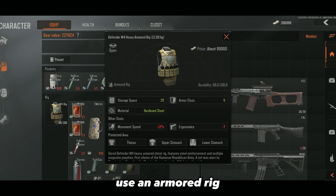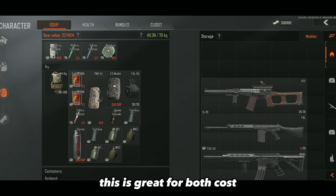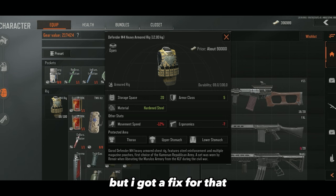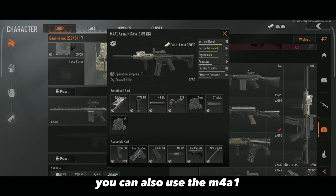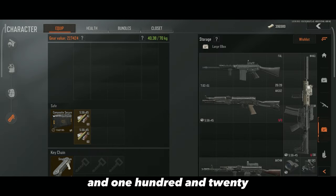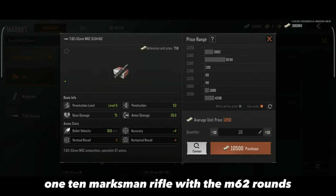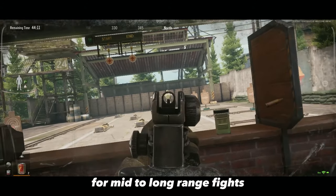Vest: I use an armored rig — the Defender M4. It's a level 5 vest with a big 20 slot rig, and also provides lower stomach protection. Great for both cost and tanking a lot of shots. It does have a minus 12% movement speed penalty, but I have a fix for that later. Weapon: I use the Foul with M80 bullets in this loadout. You can also use the M4A1 or AK-102 with T4A1 bullets. 60 round mag equipped, one spare 60 round mag in the rig, and 120 spare ammo in the safe. Alternatively, you can use the M110 marksman rifle with M62 rounds — it has a decent fire rate and is ridiculous for mid to long range fights.